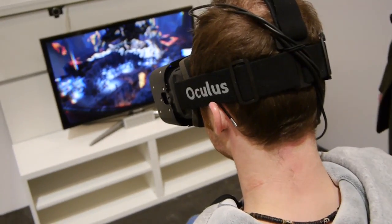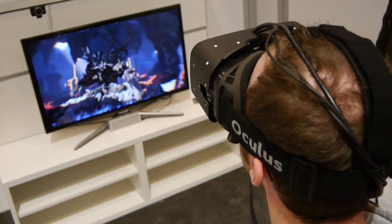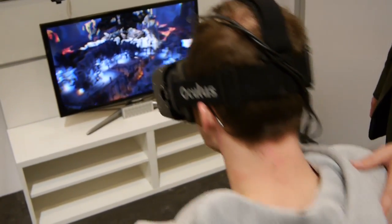What you can start off by doing is just look left and right, up and down. Look around the environment. And then in order to see the position tracking working, you can actually just lean forward this way.